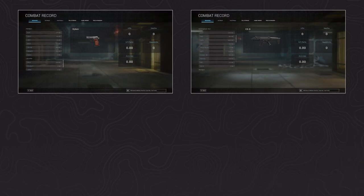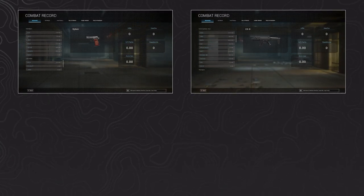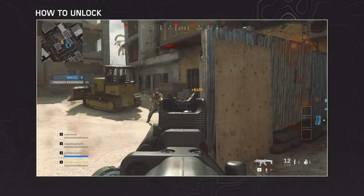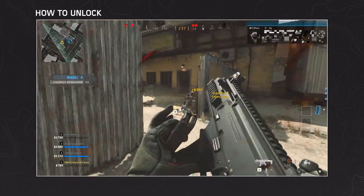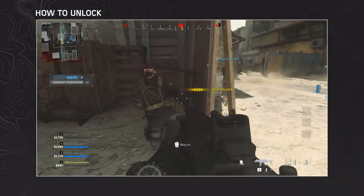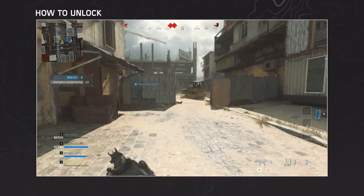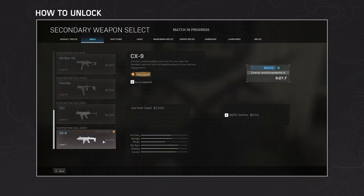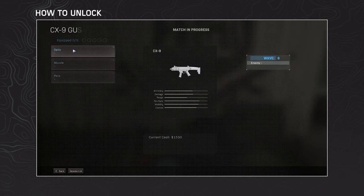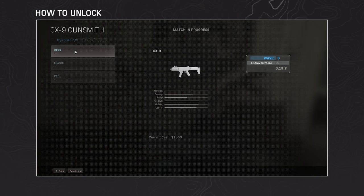The Psykov and CX-9 can be found in the combat record. You can also play with the weapons in multiplayer and co-op. In co-op survival, you can purchase the Psykov and CX-9 from the weapon station and play with them during your survival match. In a private survival match, the Psykov and CX-9 used to have all attachments unlocked, allowing you to experiment with the weapons. Unfortunately, this isn't the case anymore.